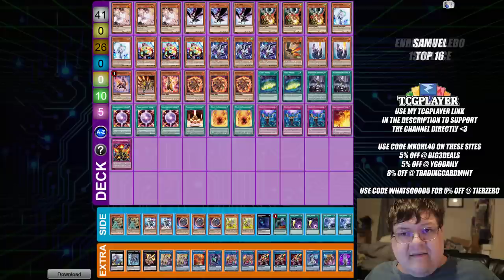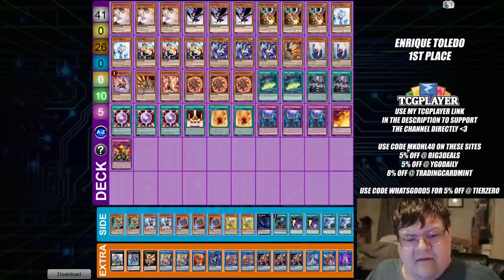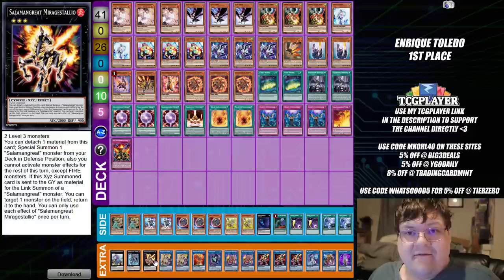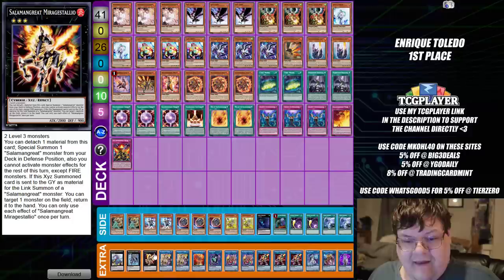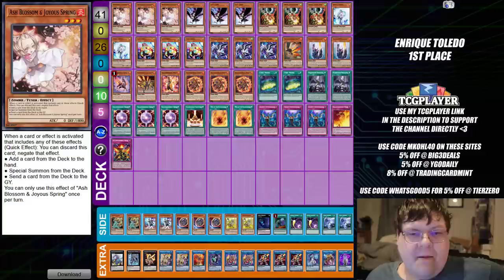Next up here is Salamangreat. Salad has been gaining a lot of popularity as of late. I think this has been one of the more interesting decks that players have been having success with. Especially now that Circle's back at three and Mirage Dalio's at three — you really need to play more of this. But for some reason the general consensus across the community is we've got to bring this back in more capable numbers at this point in time. All real things considered, Salamangreat still looks very standard on paper.